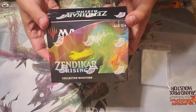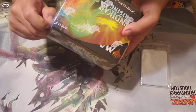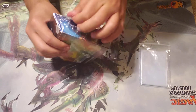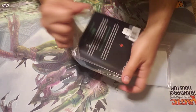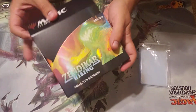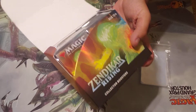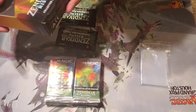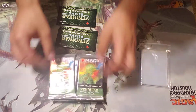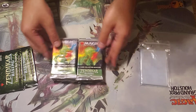This is the collector booster box — it's a very nice commander set for players who want to get some of the artifacts in here. Omnath is great for standard; it was originally supposed to be just a good commander card but it turns out that card is kind of busted. In this box we get two Zendikar expedition packs — the expedition box toppers — and then 12 regular packs. In the regular packs you have a chance to get the foil version of the fetch land, so that's what we're looking for. I'm going to save those for last — let's see what I got.